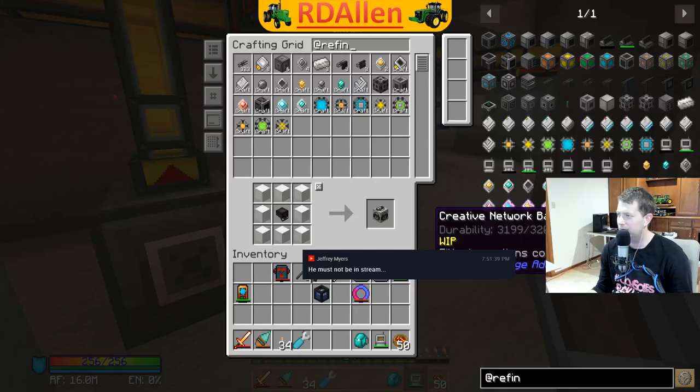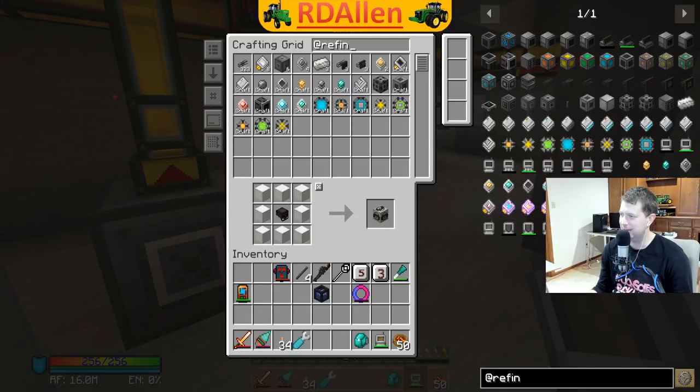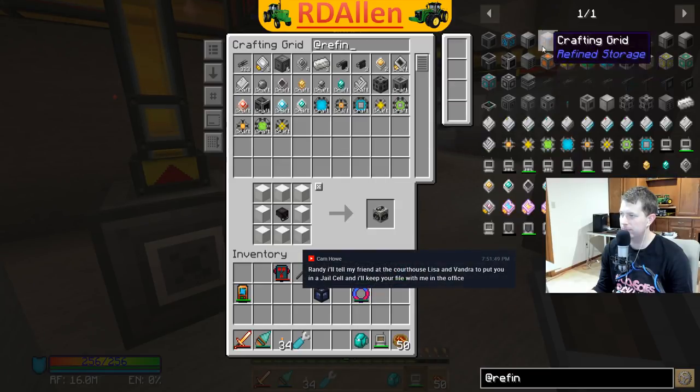Does refined storage not have a redstone emitter? I thought it did. I think it's a detector or something like that.